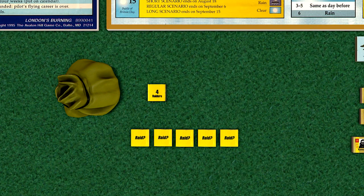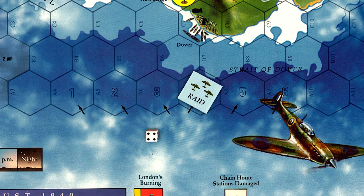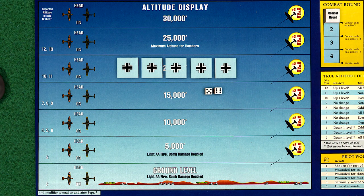The Germans make an appearance with a four-plane raid. However, since we have two London hexes damaged, we increase that number by one, making this attack a five-plane raid instead. We roll for the raid placement and for the reported altitude, which is 20,000 feet.